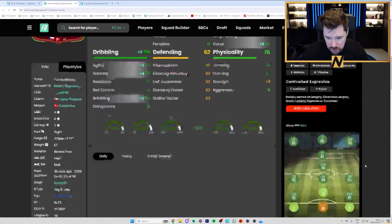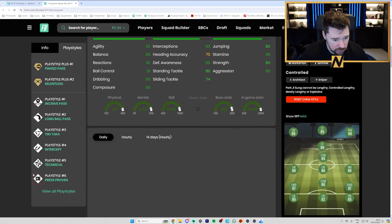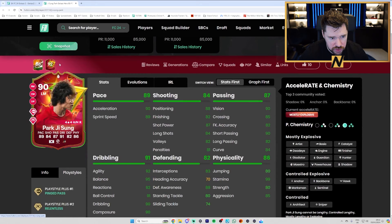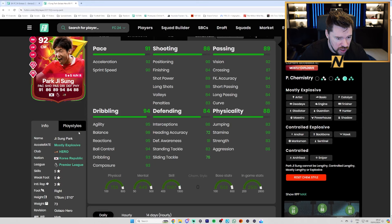Rosicky's 93-rated base card, four star, four star, is decent. Ji-sung Park's 91 is good — king pass plus and relentless plus is great, press proven, technical, ticky-tacker, long ball — really nice, probably engine on him as well. Great pace, very good passing, great dribbling. But his 92 gets three dribbling, and twos everywhere else including three physicals. Someone packed Rosicky baby and 92 in the same pack! The 92 is around 700k, five star, five star, technical plus and relentless plus — incredible play styles.